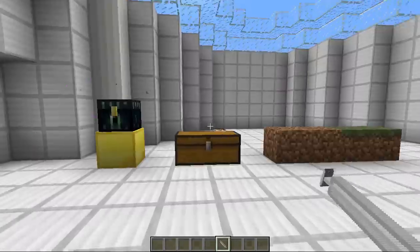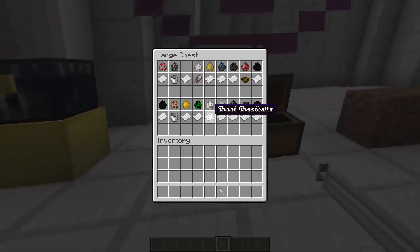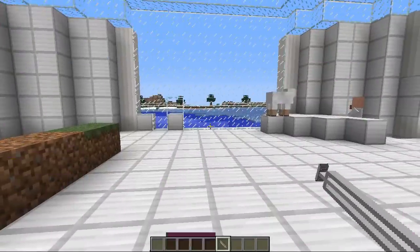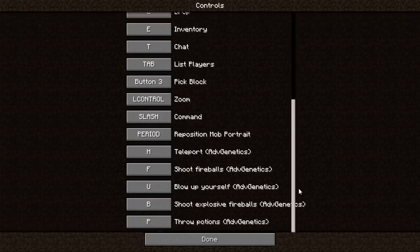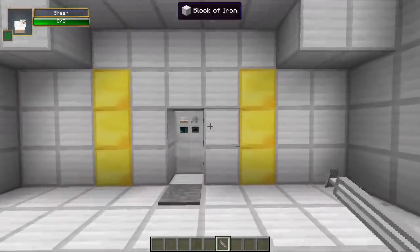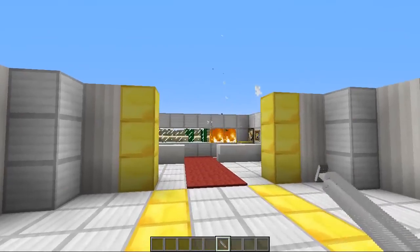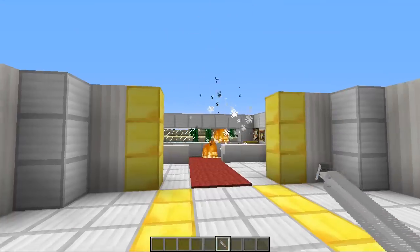Now we're injected and we can test the Ghast ability. The control is B. Let's go for B — that definitely works, beautiful! I forgot about the blast resistance of iron — that's pretty decent.